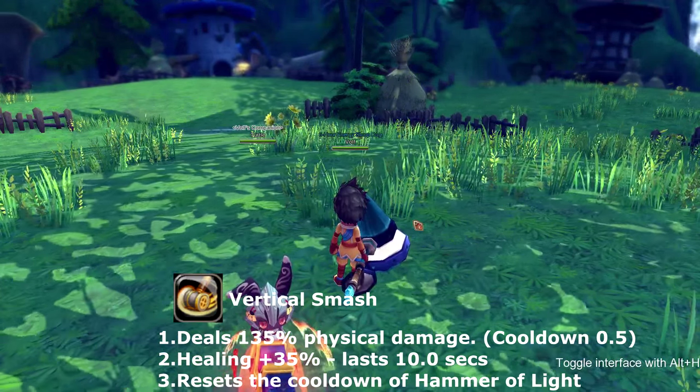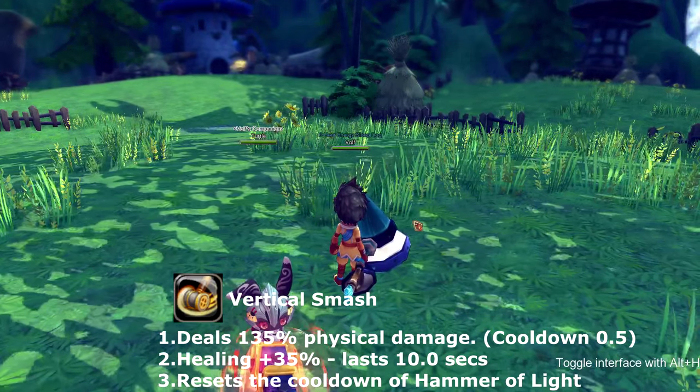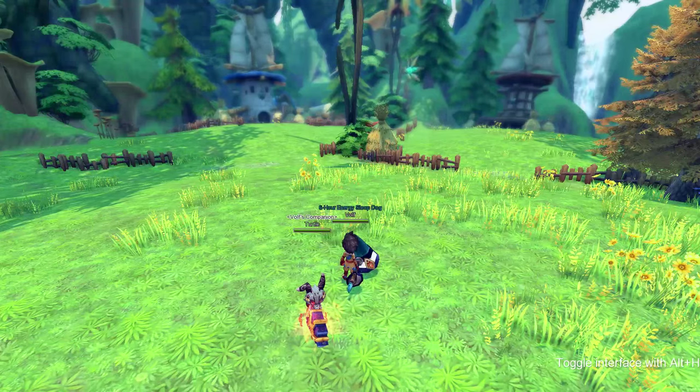Vertical Smash comes with plus 35 healing, so it adds on to whichever heal you choose, and it also resets the skill Hammer of Light.